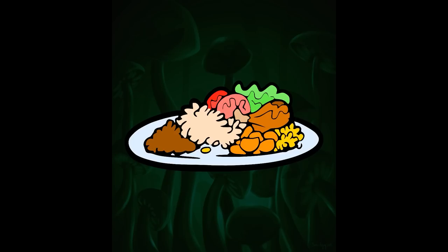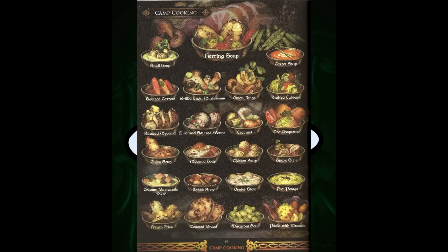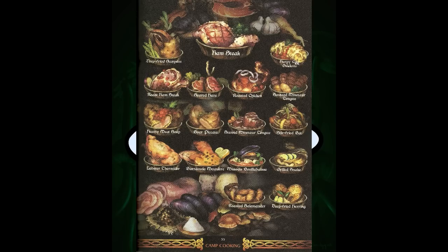Here's a game called Dragon's Crown. This is 2D art of food. George R.R. Martin would love this. You have a variety of different dishes: snail soup — pass; carrot soup — maybe; onion rings — very much yes; sautéed carrots — I like those; julienne sautéed worms — no thank you; onion soup — yes; micanid soup — what?; chicken soup — yes; snake stew — no. The french fries look like half-baked potatoes but sure. Overall this is pretty good-looking art — I like the art style. The ham steak looks nice. I assume this is an RPG or something medieval.